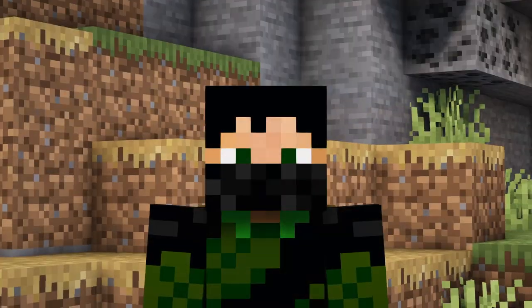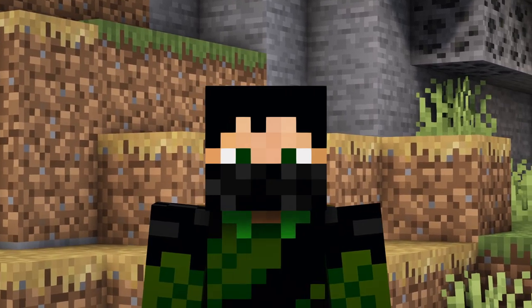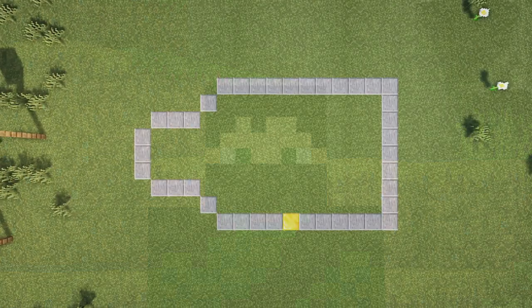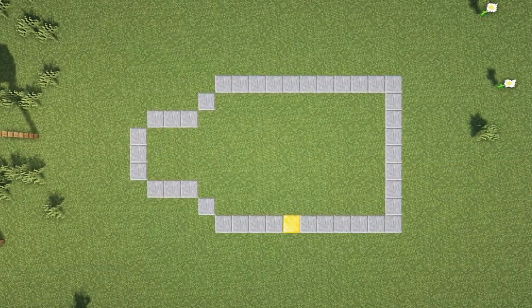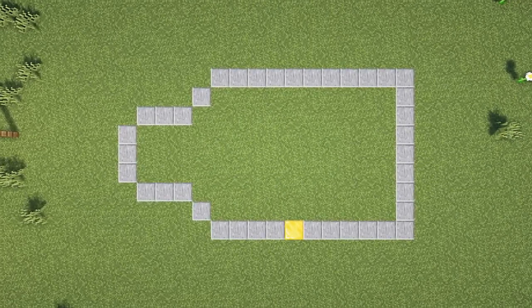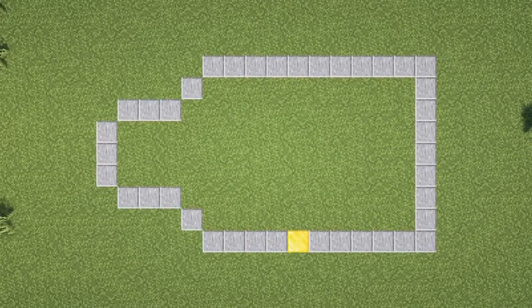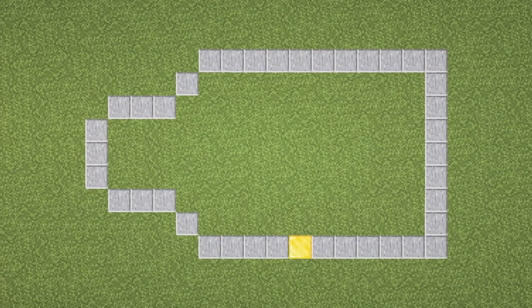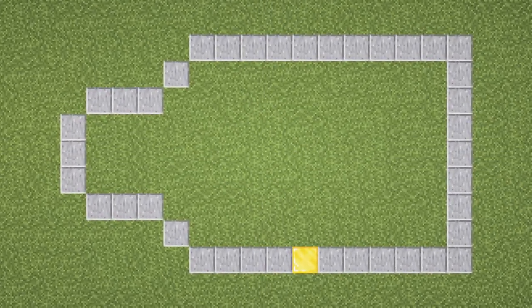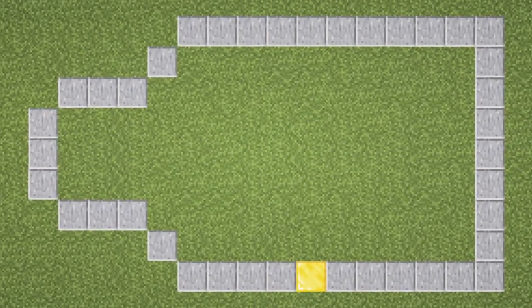I'm sorry it took me so long. If you're building this in survival you're going to want to check out the materials list down in the description below — I've just listed out all of the items that we're going to be using in this build. Before we start building you're going to want to find a location to build this in, and to do that you kind of need to know the size and layout of the build. This is what it looks like from the base level, and that gold block simply marks the front door.